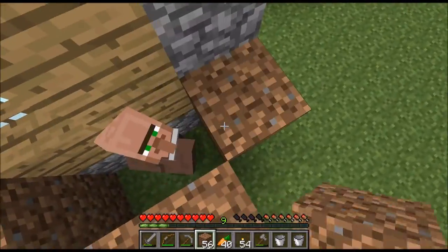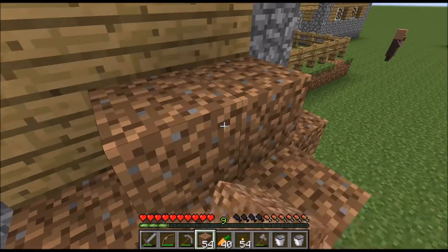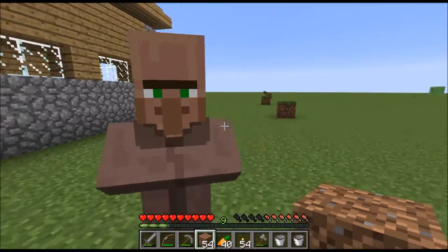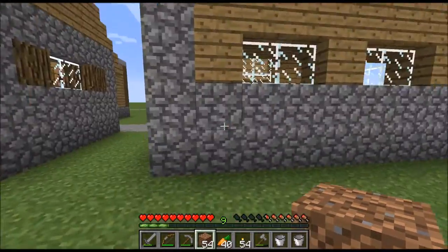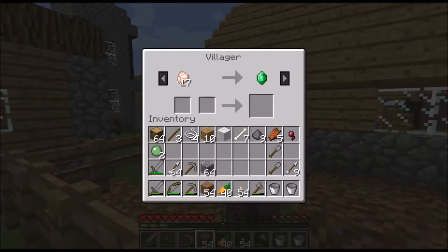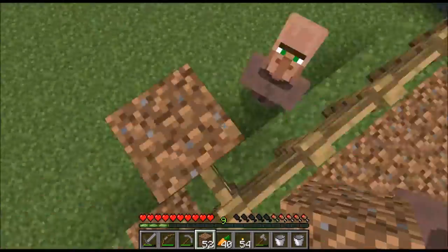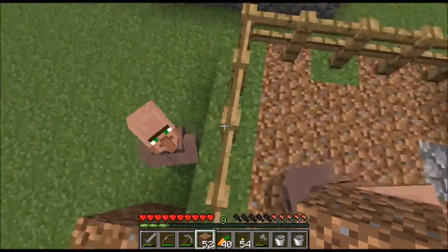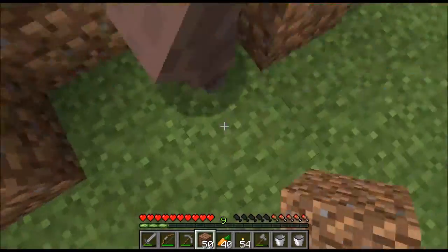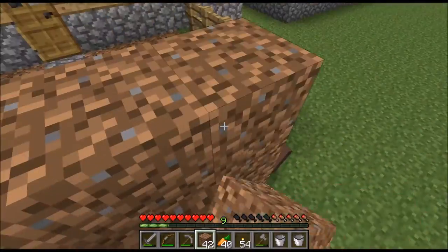Maybe we can make a 2x2 enclosing for him — that should be able to protect him against any zombies or something like that. Let's just encase this one right here. This is a fairly useful villager, but I don't really have any emeralds for bread. This is not a very useful one either, but I will still encase him just to make sure I have a good supply of villagers. I don't want to have to go and get gold for golden apples to cure villagers.